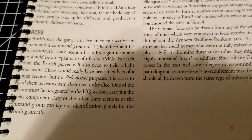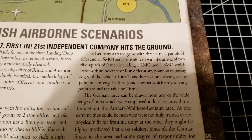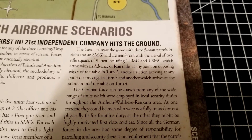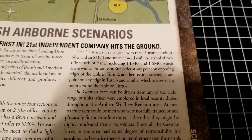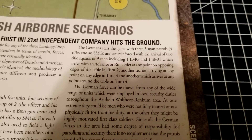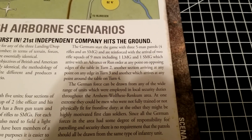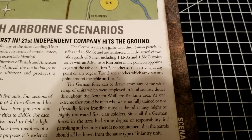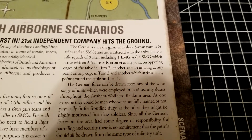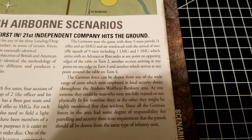The Germans start the game with three five-man patrols of rifles and SMGs, and are reinforced with the arrival of two rifle squads of nine men, each including an LMG and one SMG. Reinforcements arrive with either an advance or run order — one section on turn two, another on turn three, then turn four, at which point they can show up on any edge as more patrols close in from all areas.